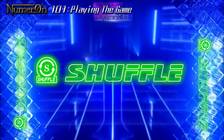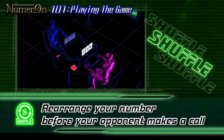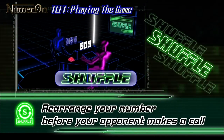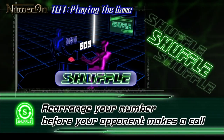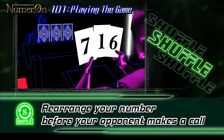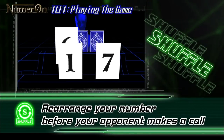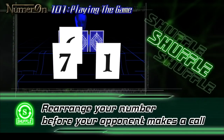There's a perfect item for this situation: Shuffle. This is a defensive item that lets the defender rearrange the number as he or she pleases before the opponent's call. You can also just pretend to change the number and leave it the same.